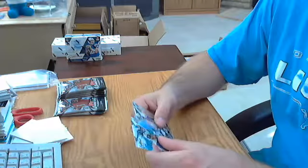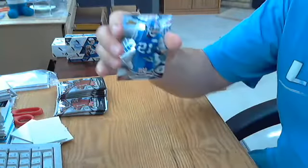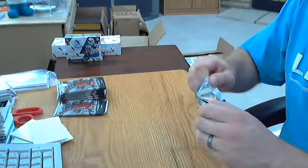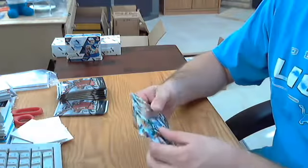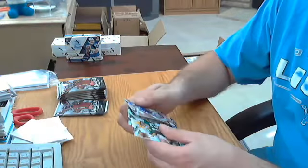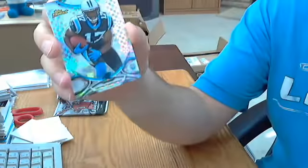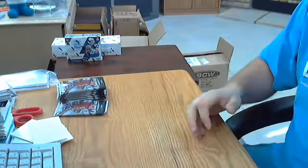Just got a rookie in pack four — Landon Collins for the Giants. Next pack has an X-Fractor and a base rookie: Rashad Perriman for the Ravens, and an X-Fractor rookie Devin Funchess for the Panthers — not numbered.